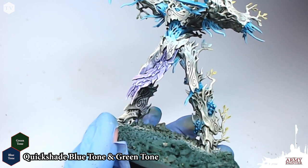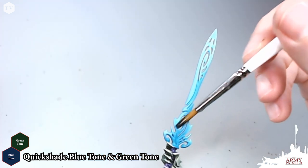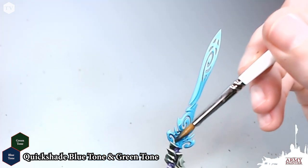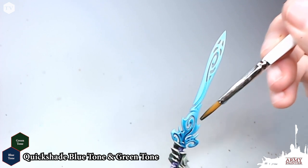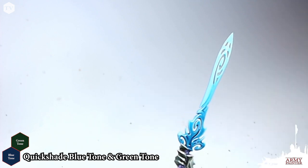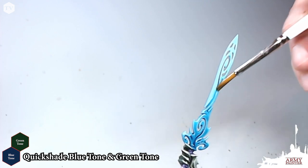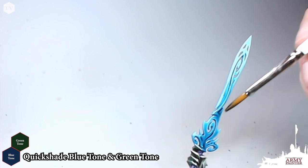I'm also going to apply this to these little growths — these little tree tumors growing on the outside of our tree monster. I'm just wicking it away a little bit, and we're also going to apply it to the sword. Any area that's blue and turquoise on this model, we want to apply this Quick Shade mixture to bring out the shading, contrast, and definition of these areas before we move forward and apply a highlight.